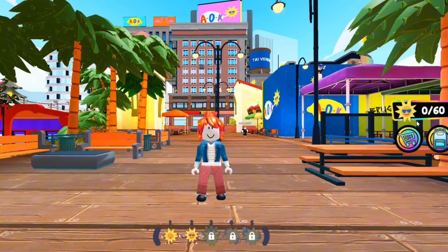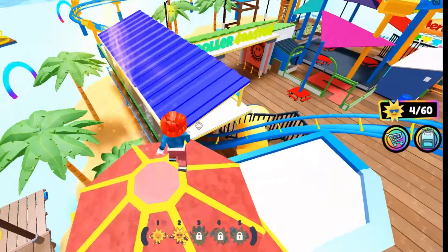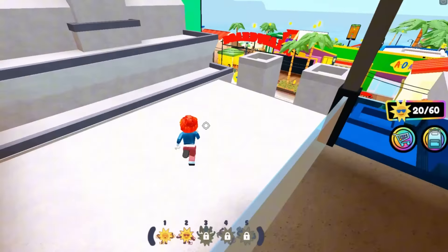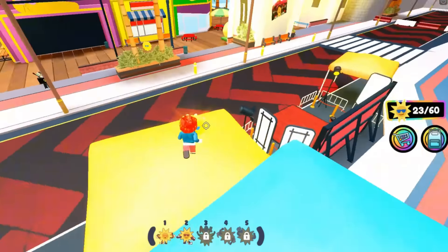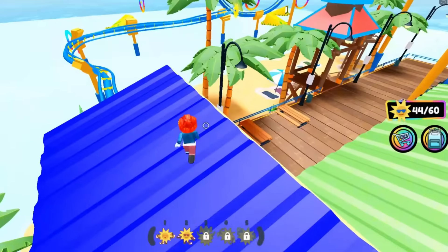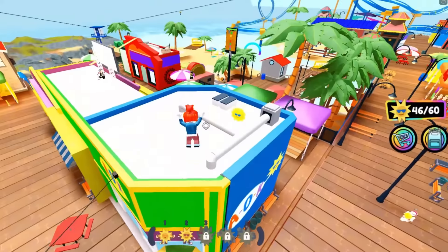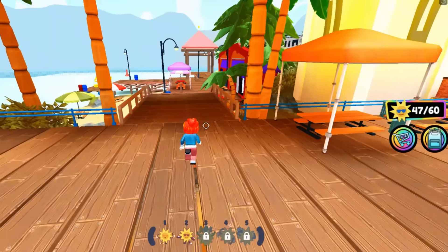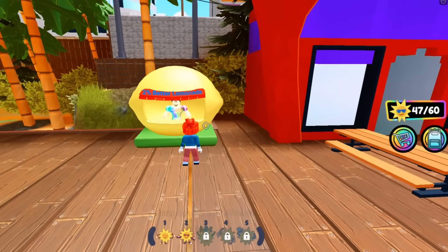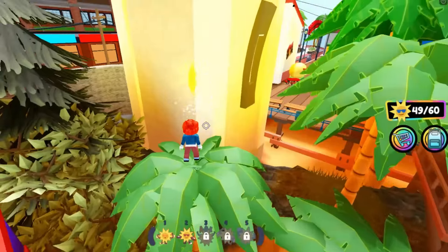Now we'll obtain a shirt and pants, but first you must collect 60 suns, which are literally scattered all over the map. So look everywhere — they are not difficult to find and the map is not too big. You will also need to jump high, so find a lemonade stand and have a drink. It will give you a 30 second jump boost. There are several lemonade stands in different spots so you can easily find one.